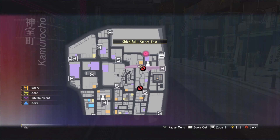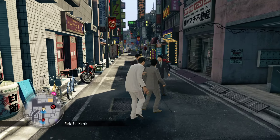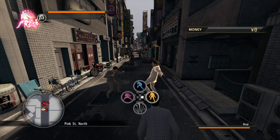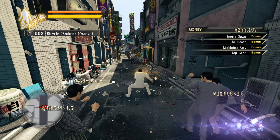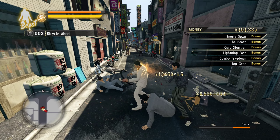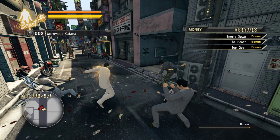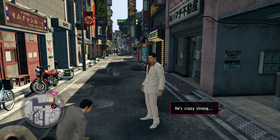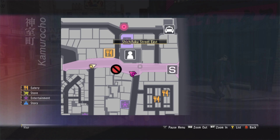With the Encounter Finder you're able to find Mr. Shakedown on the map — as you can see here he's not there yet. I'll show you what it looks like when he is. I'm going to get into a fight with a random enemy and go into beast mode to make it easier. You can actually see on the mini-map that little pink icon — that right there is Mr. Shakedown.